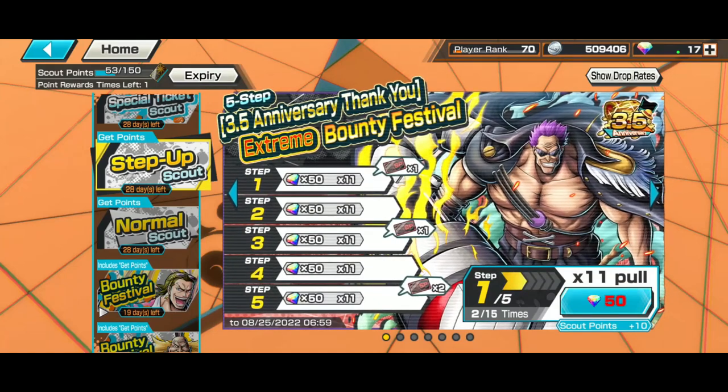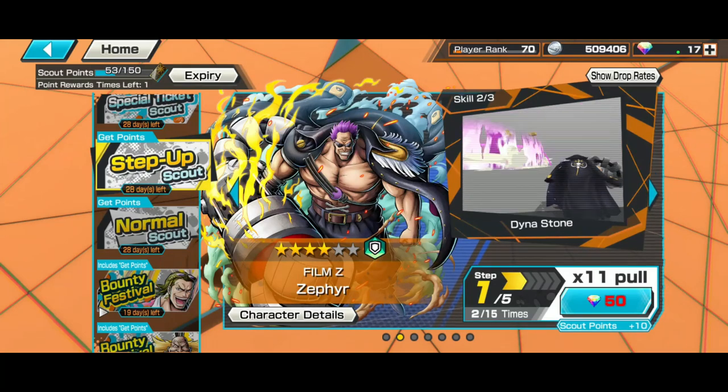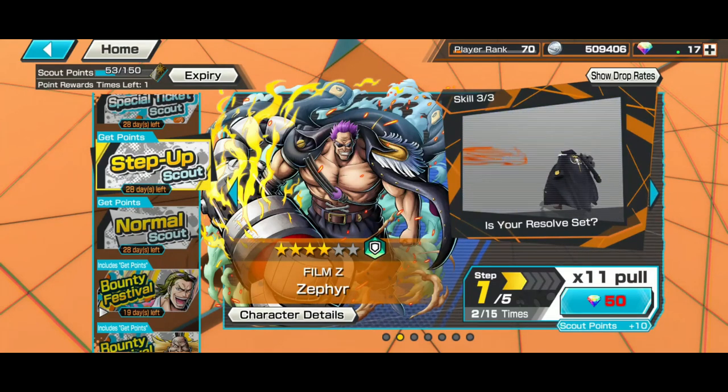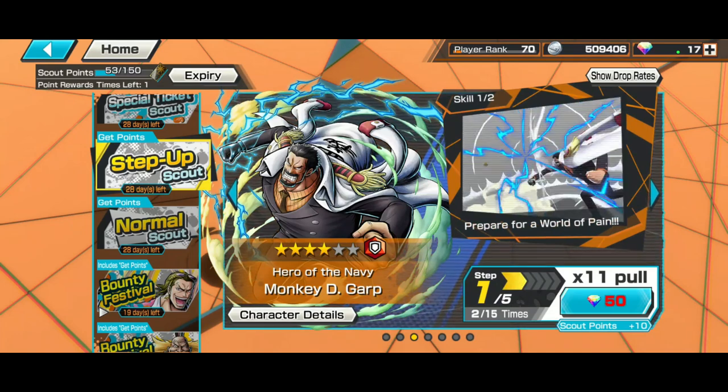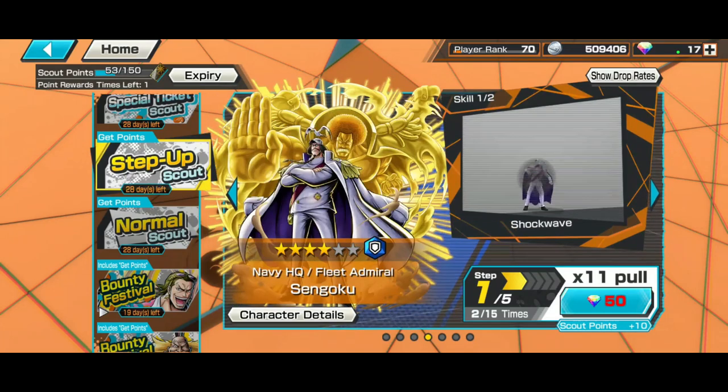That gives you a cool blue unit duo to build on, which is pretty cool. You could also wait for an EX banner, but for new players that's not really viable. If you get both units to around level 70, you can build on one while saving for the next EX.